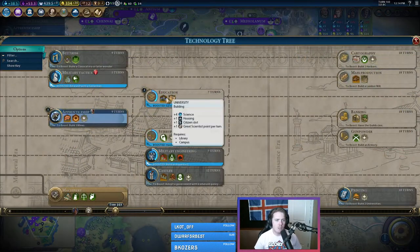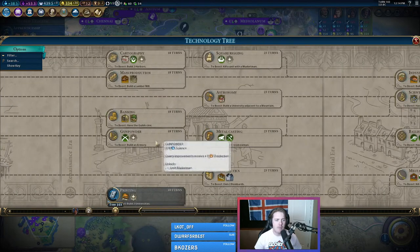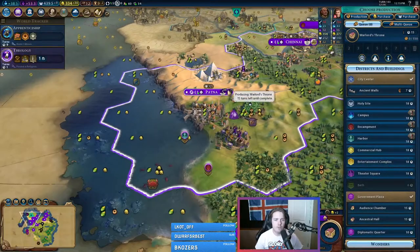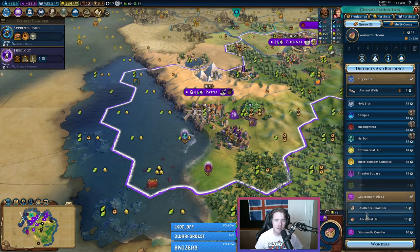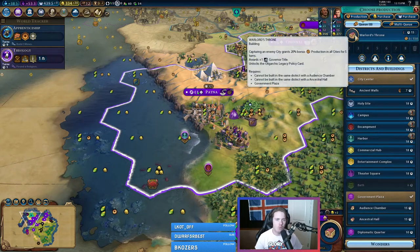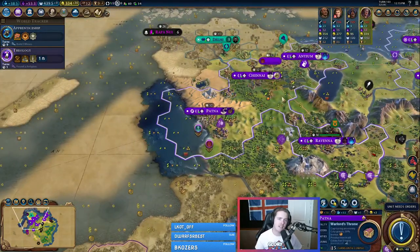I'm going to go towards universities before I head towards Niter. Once we discover the Niter, it's still a bit before the Niter units anyway, and if I can get a little more science from the universities going through here, we'll be quicker because of that. We are going to go for Warlord's Throne as our next government plaza upgrade. We're not really settling any more cities so Ancestral Hall is off the table, and Warlord's Throne will help us with production every time we take a city.